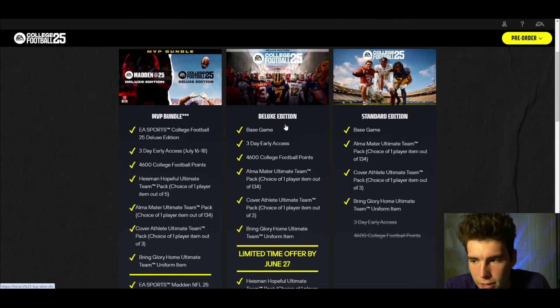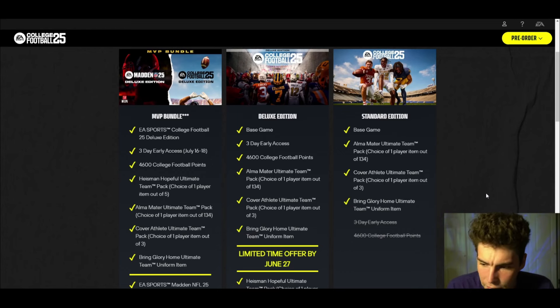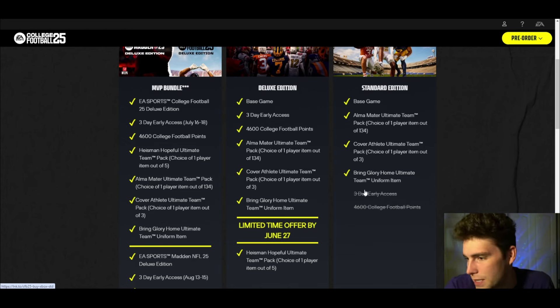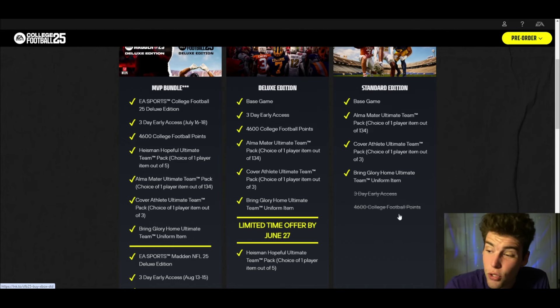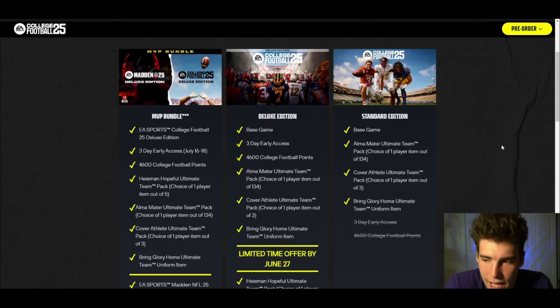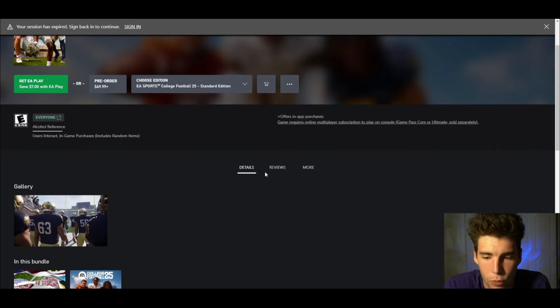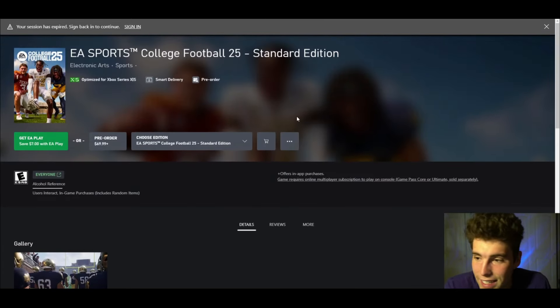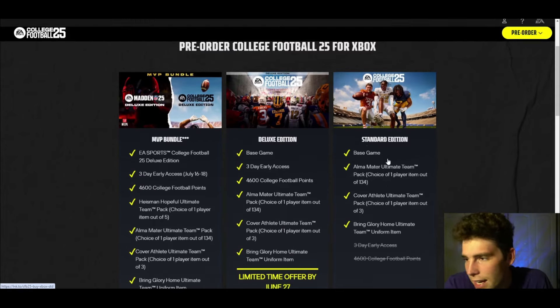What you're not getting compared to the deluxe edition is three-day early access and 4,600 college football points. My prediction is that if you are planning on playing a lot of Ultimate Team and spending money, you're probably going to make your money back just with that alone. If you don't want to play Ultimate Team and you really don't care about the three-day early access and can wait, maybe the standard edition is the best edition for you guys.